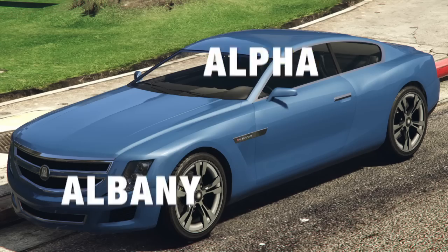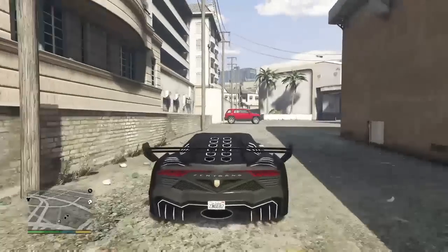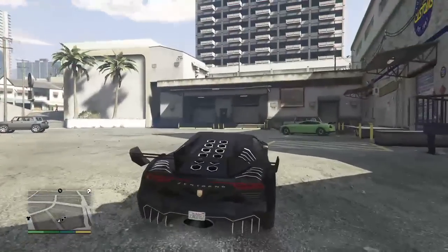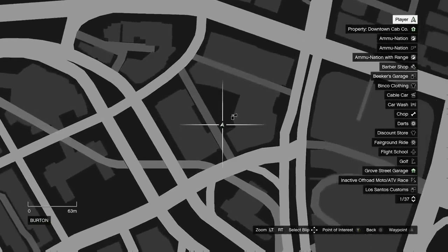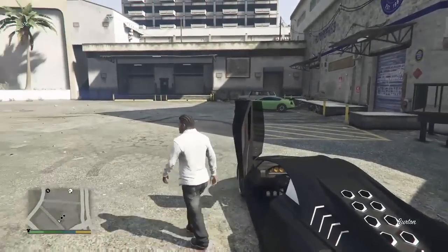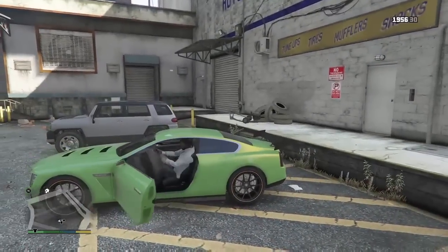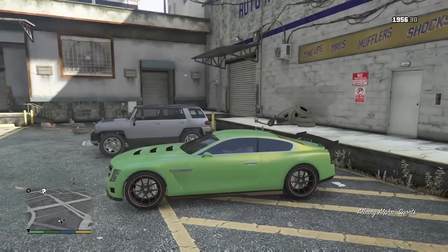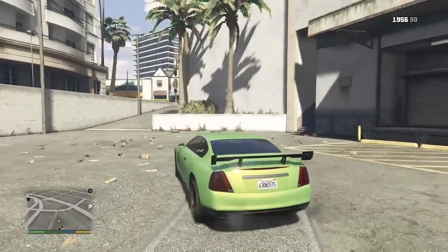The next spawn location is for the Albany Alpha. The Albany Alpha spawns at the Los Santos Customs in Burton as shown on the map right now. This car is usually fully customized and it is found inside the yellow square that is fully crossed out right beside the garage, and I found it during the day. And this is how it looks.